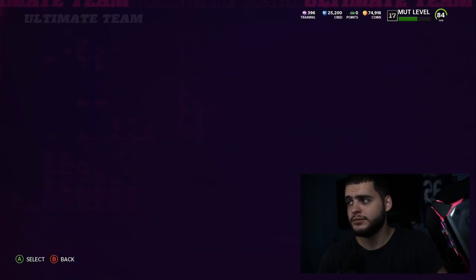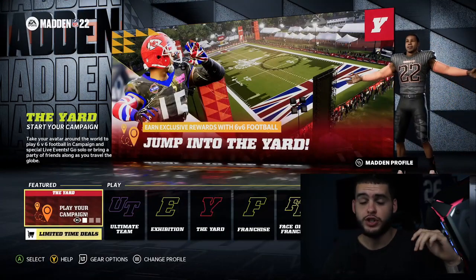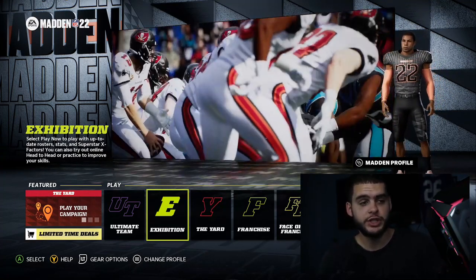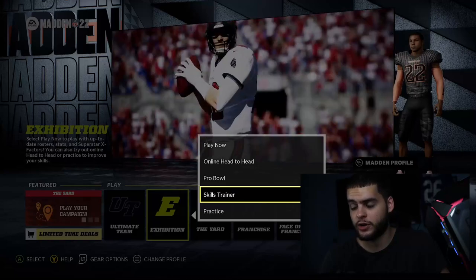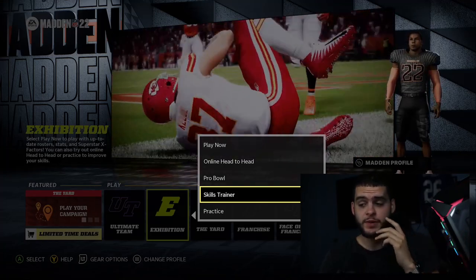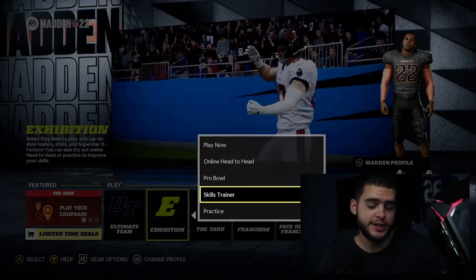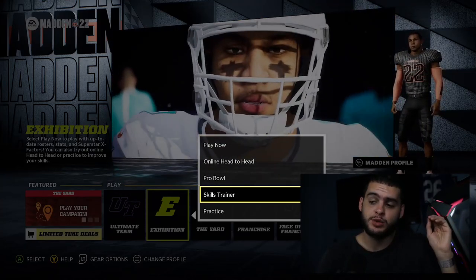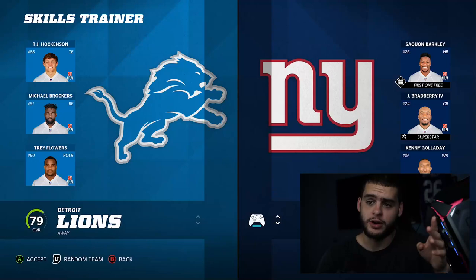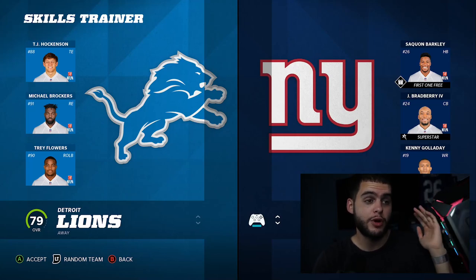I have to get out of Ultimate Team to show you these packs — you may have seen this in years past, it's typically a yearly secret pack. Come over to Exhibition and go down to Skills Trainer. If you don't know where this is, it's in the Exhibition menu. Think of it kind of like preseason solos, or like the weekly training in franchise mode when you're training up your team.